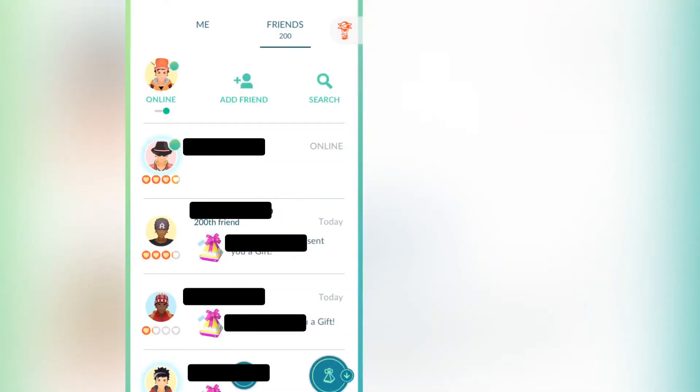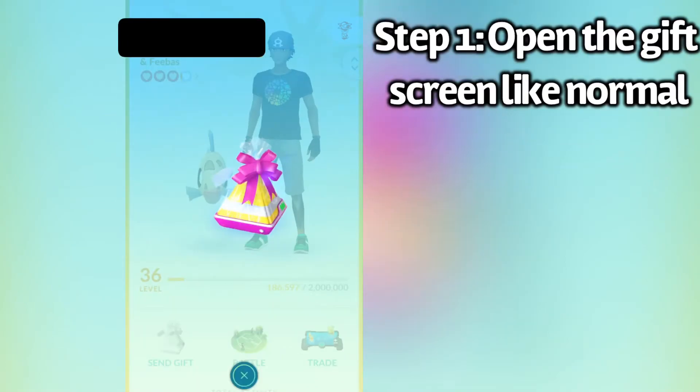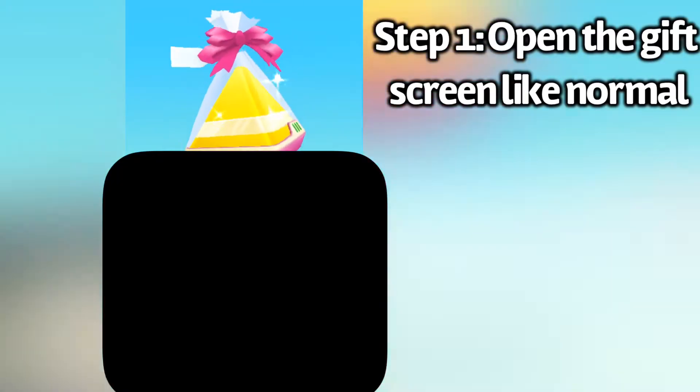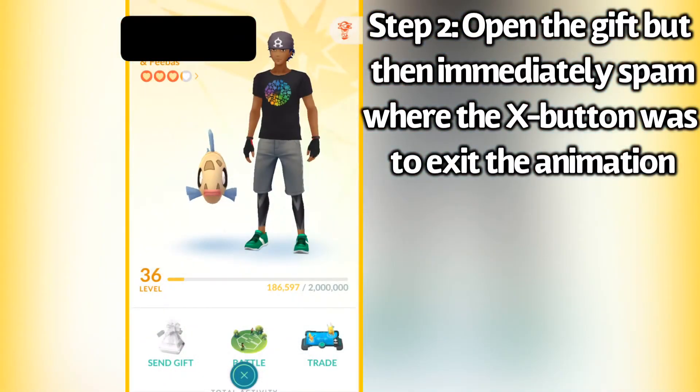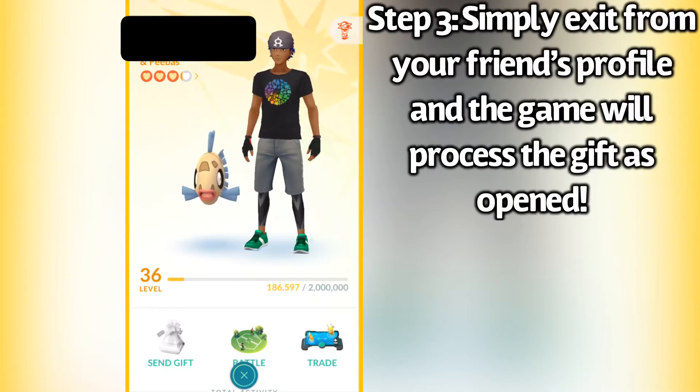So I'm going to show you guys a trick that allows you to open them much, much faster. I'm going to click on this gift, click open, but then right afterwards I spam where the X button was, just below the open one. Because that stays active for a very short period of time after you open the gift, so you can open the gift and then X out of it, which cancels the animation.